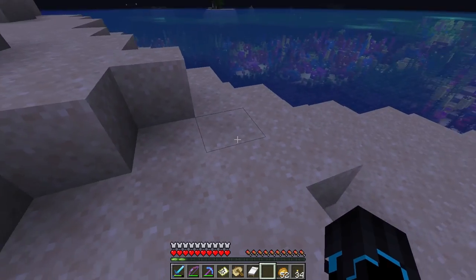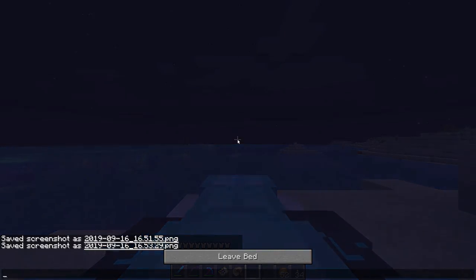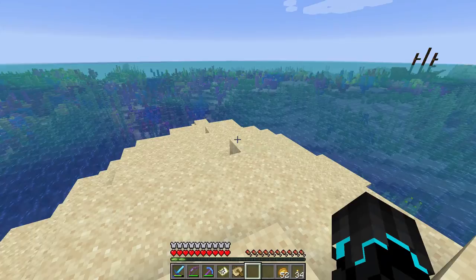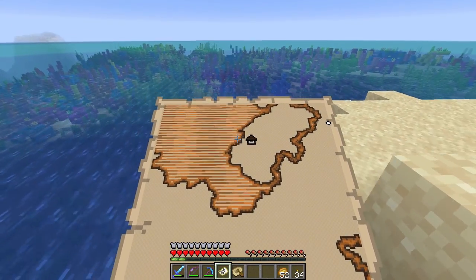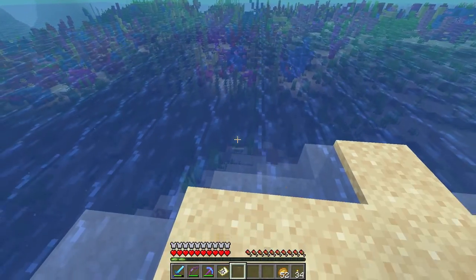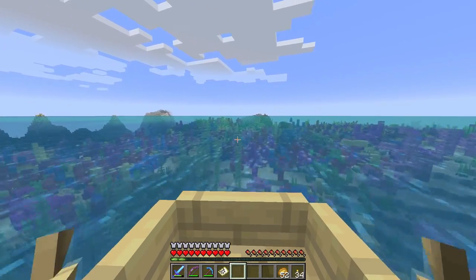Did that zombie turn into a drowned? Maybe it did. Anyway, let's keep going in this direction so I can sleep. My plan is, once we reach the woodland mansion, to quickly make a base of operations so I can store some of the stuff away and not go in with all of that junk in my inventory. I will probably once we're done here head back to some of the locations and loot them, because I want the emeralds. I have to go back anyway. Let me just place a bed there, sleep, and we will continue west.